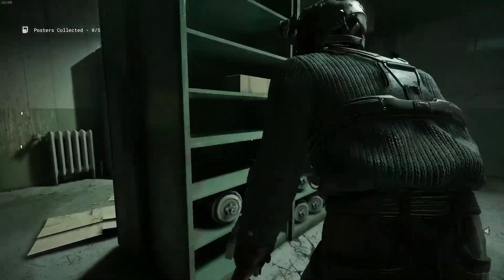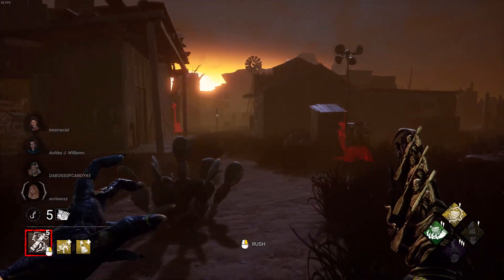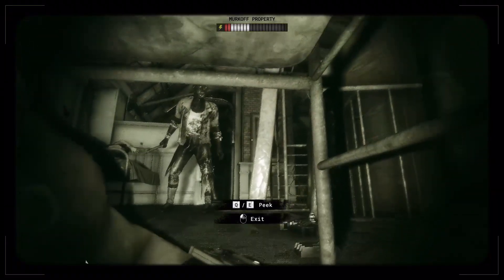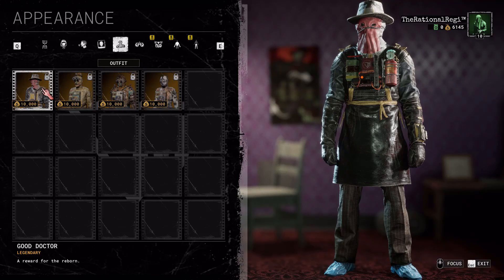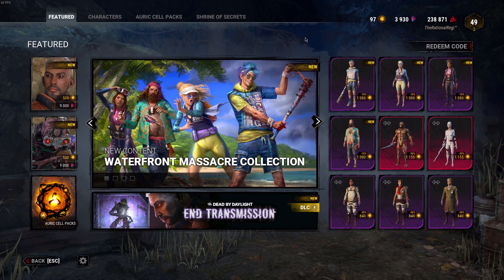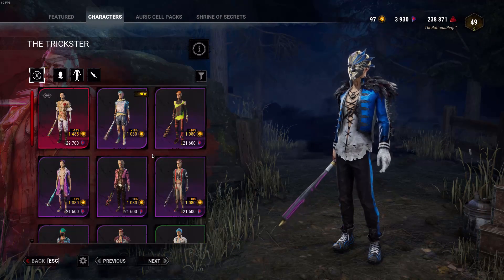To make the genre difference more apparent: in Dead by Daylight the killer is controlled by another player with its own unique mechanics separate from the survivors, whereas in the Outlast Trials the killers are controlled by an AI. The way both games handle cosmetics is also quite different. In the Outlast Trials all cosmetics are purchasable with in-game currency, whereas in Dead by Daylight a lot of cosmetics are locked behind paid currencies, and the ones that aren't require you to invest a lot of time farming iridescent shards.